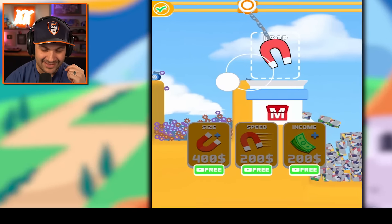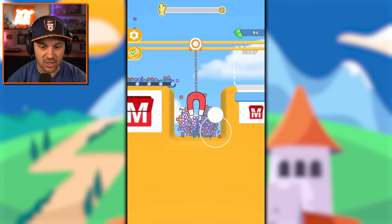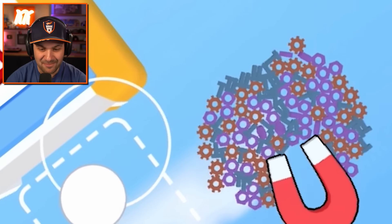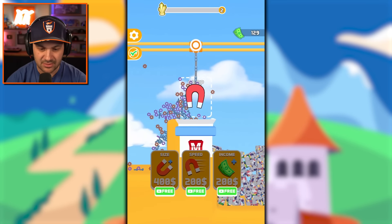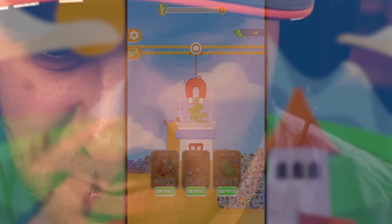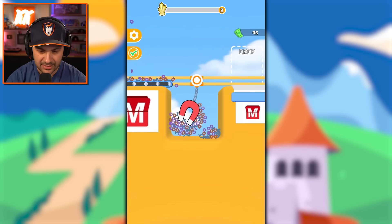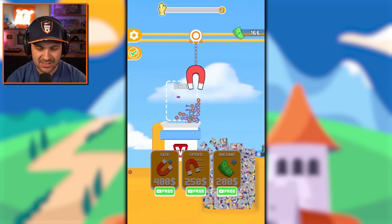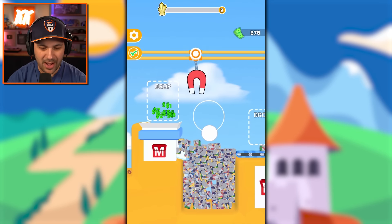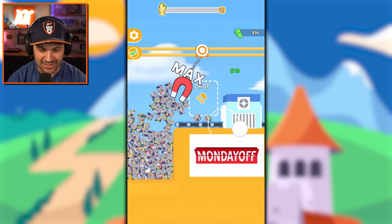This magnet is getting enormous and I am here for it. Look at that clump of beautiful little magnetic gears and nuts and bolts. It's beautiful. It is a thing of true beauty. I think we can clear that area pretty quickly. Our square area is getting a little packed, we're gonna have to do some work with this.